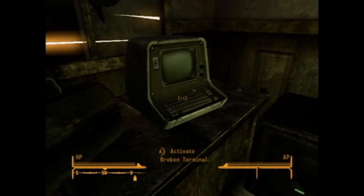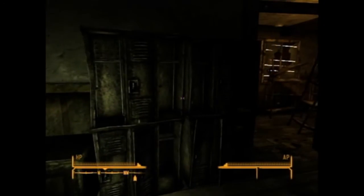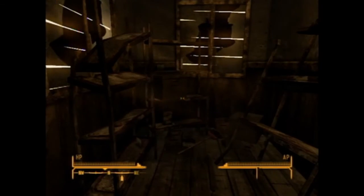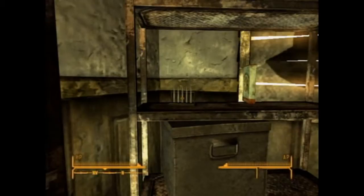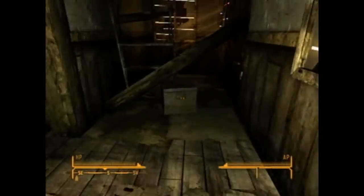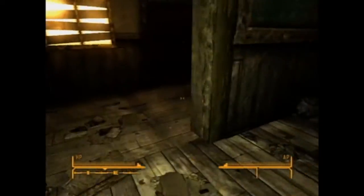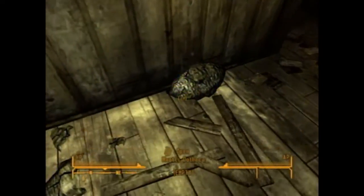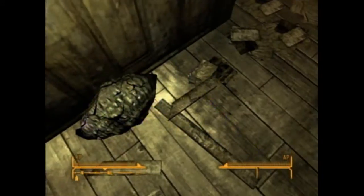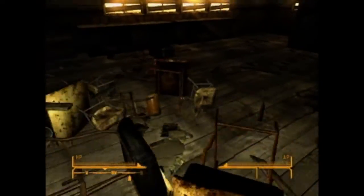Activate broken terminal - it's broken, whatever. Anything useful in here? Nope. Is that a bottle? Bobby pin - there we go. Cherry bombs. What the hell is that? I can't get through all this stuff on the floor - it's really cluttered in this place.